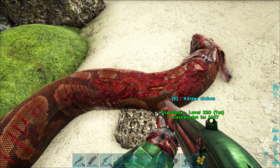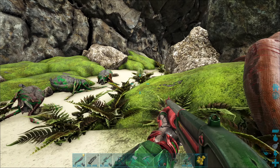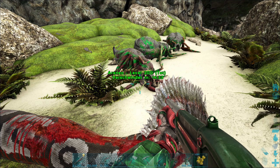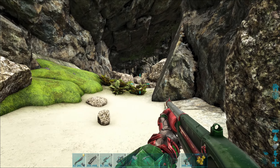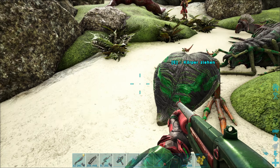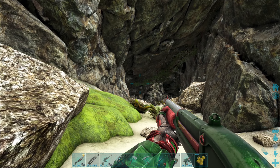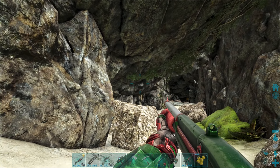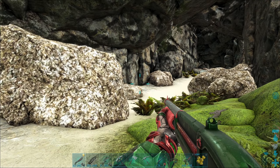Weiß ich nicht. Schaut aus, als ob Ende wäre. Nein, hier geht's noch ums Eck. Gut. Sammelst du einen? Ja, mach ich gleich. Komm ich dran? Die hat nix drin, ich kann nur Körper ziehen. Da hinten liegt da noch einer. Körper ziehen – auch nix drin. Da ist immer was drin! Tja. Vielleicht bei den Höhlenviechern nicht mehr oder so.